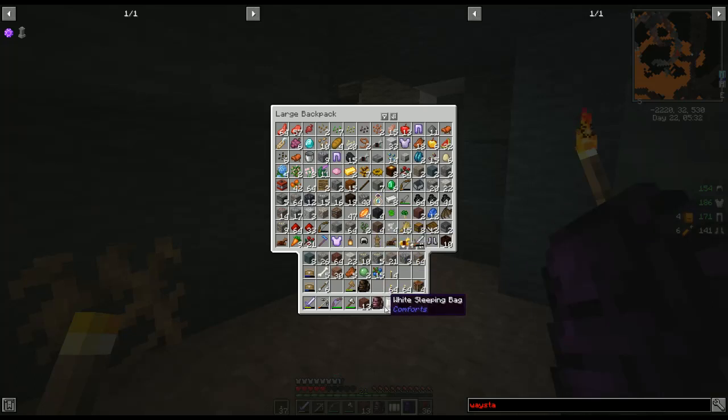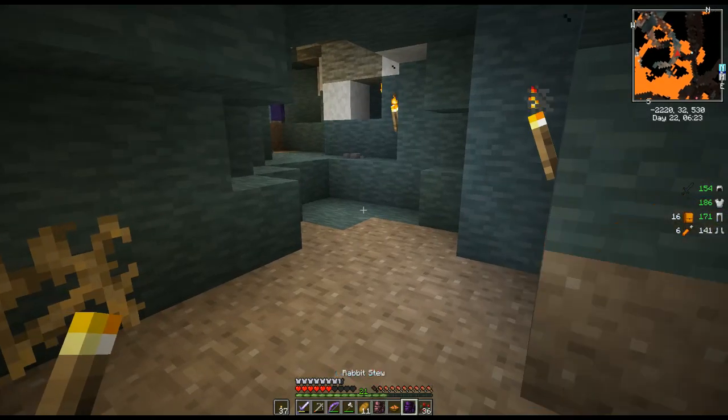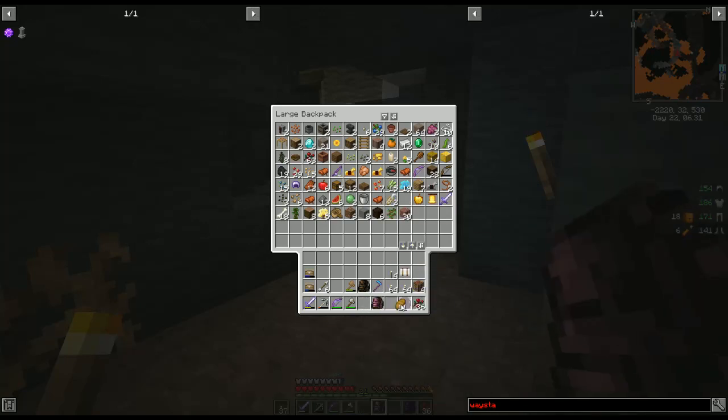We have better food on us. What do we have? We could cook some — oh, I do have some bread here. Let me take some bread out, and then what about in this one? More bread. Oh, we have some rabbit stew! Rabbit stew would be pretty good. Yeah, that works pretty well.